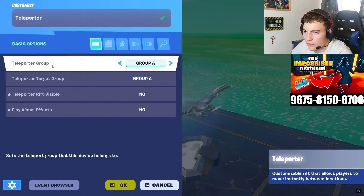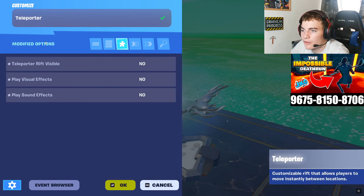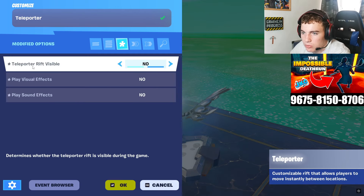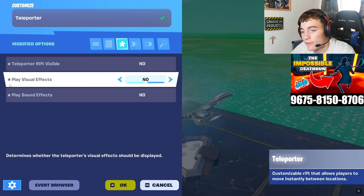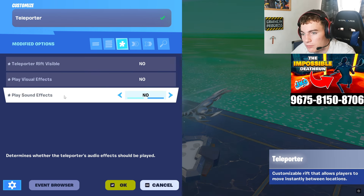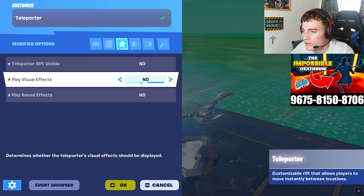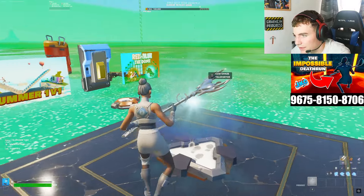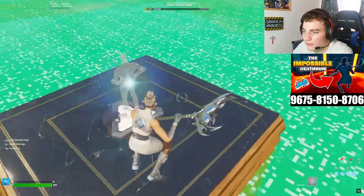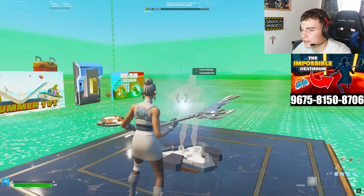So what did we change on the teleporter? We literally changed absolutely nothing except a few modified options. Teleporter rift visible: no, so we can't see it. Play visual effects: no. Play sound effects: no — that means there's literally no sound or visual effects. You just spawn in, which is what I want, because it's a clean zero delay. Any sort of sound or visual effects on screen will kind of reduce that delay.